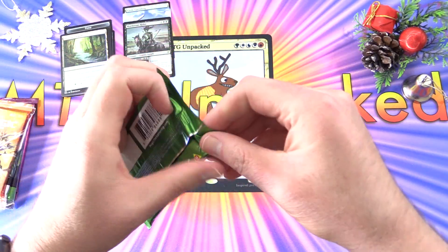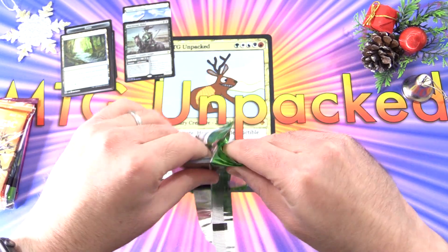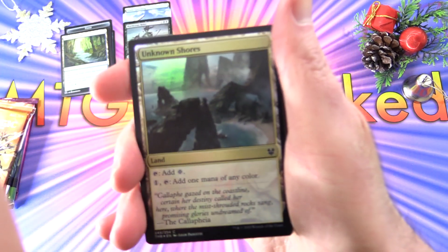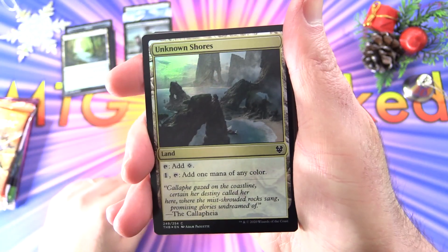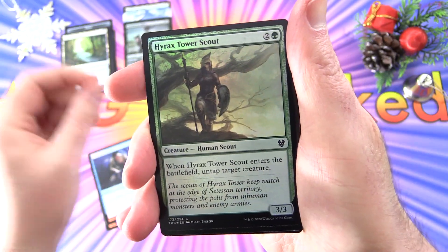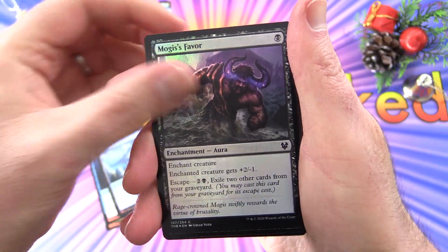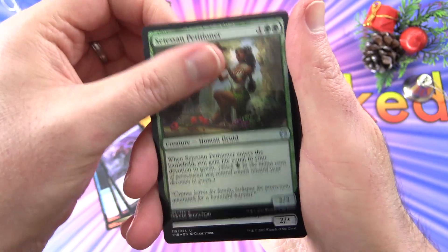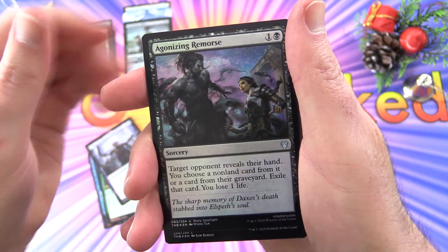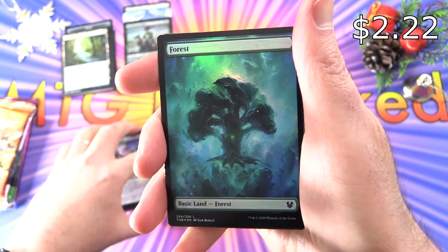On to Theros Beyond Death — I would be really happy to get some foil titans, that would be fantastic. Starting off here with Unknown Shores, Chain to the Memory, Hyrax Tower Scout, we've got an Island, Mogus's Favor, Setessan Petitioner, Timeret Chosen from Death, Agonizing Remorse, and a foil Forest.